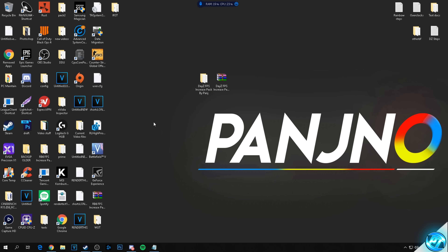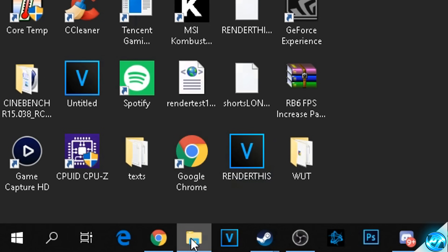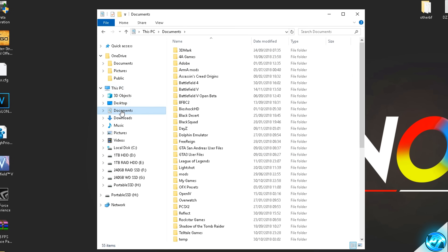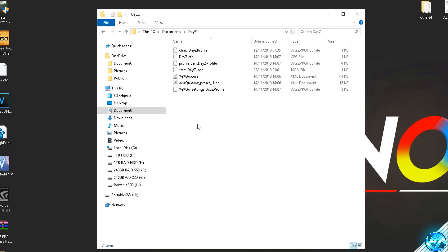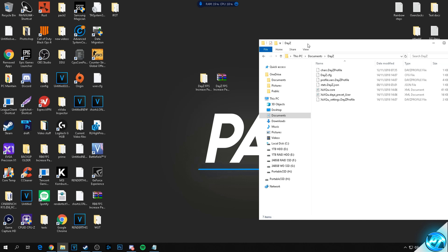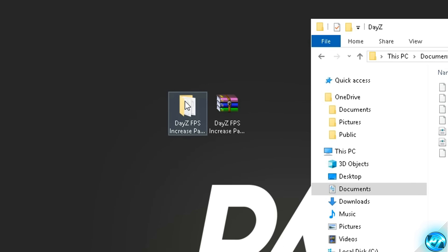Navigate to File Explorer and click on the folder. Open it up, go to Documents on the left-hand side, and scroll down until you find the DayZ folder — double-click it. Inside you'll be greeted with your game config files such as dayz.cfg, [username].dayzprofile, and others. Don't worry if files are named differently or if you have more or fewer files, as we're only editing a few. Drag this window to the right side as we'll come back to it later.